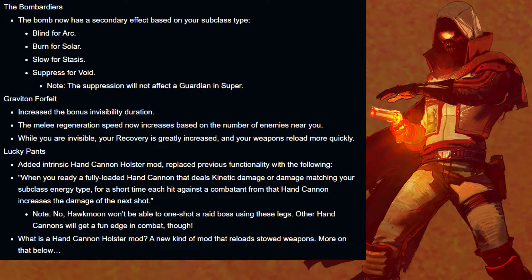Lucky Pants added the intrinsic hand cannon holster mod — more on this later. When you ready a fully loaded hand cannon that deals kinetic damage or damage matching your subclass energy type, for a short time each hit against a combatant from that hand cannon increases the damage of the next shot. But this will not work with Hawkmoon.